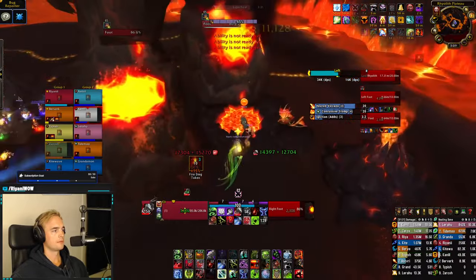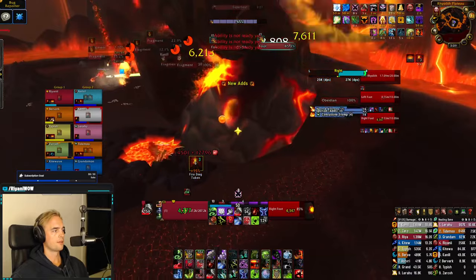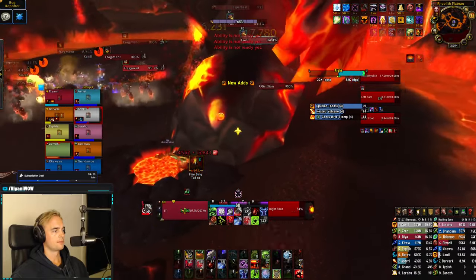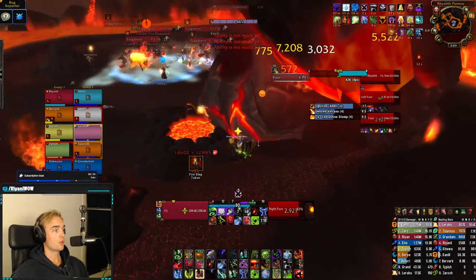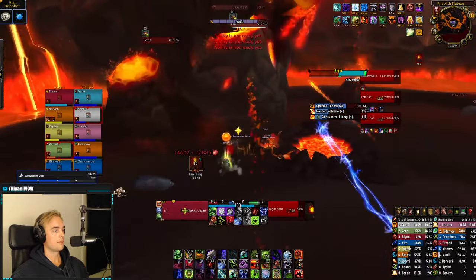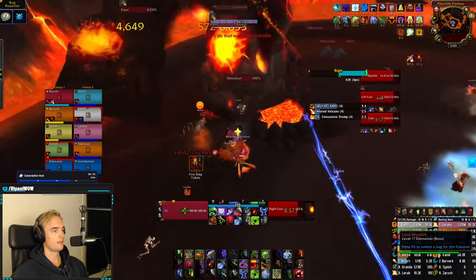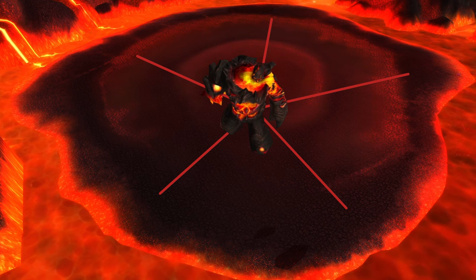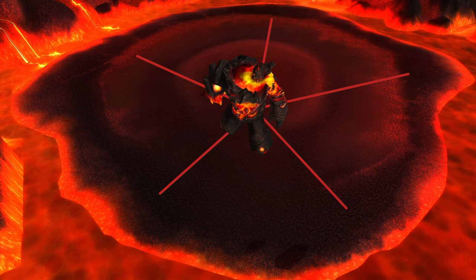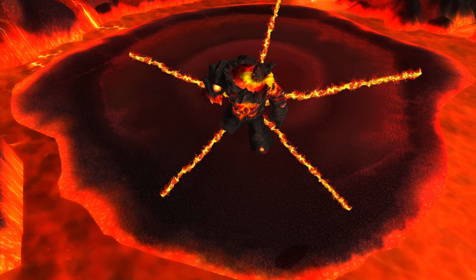A dormant volcano will randomly become active, and while it's active it does damage to 3 random targets on 10-man and 6 random targets on 25-man, and leaves a stacking debuff making the target take more fire damage. The incoming damage at first is very manageable, but once the stacks get higher and you have more than one active volcano, the damage can quickly overwhelm you. The main objective of phase 1 is to steer the boss to walk over these active volcanoes. Once he destroys it, he'll take 10% more damage, and fire streams will spawn from the previous volcano location. It deals minimal damage on spawn, but after 10 seconds the lines will erupt, dealing significant fire damage to anyone standing in them.